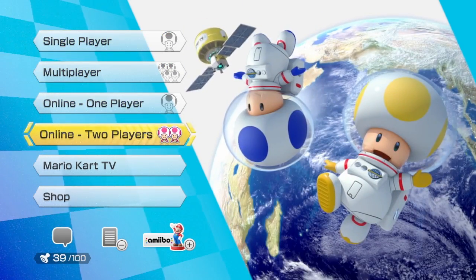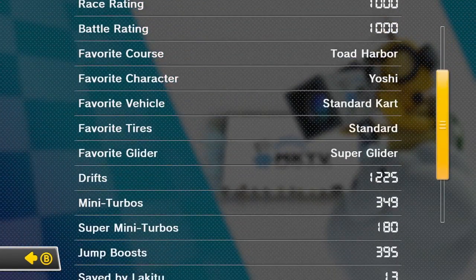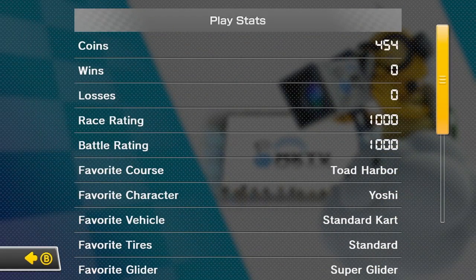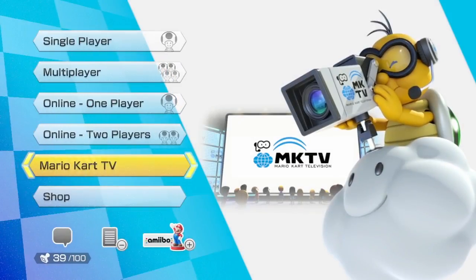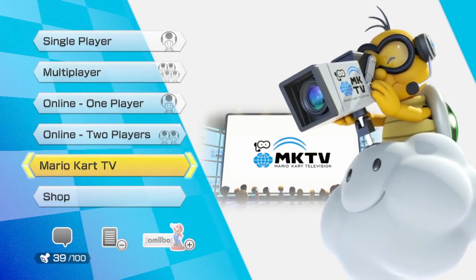As you can see here, if you press the minus button on your gamepad, you sort of have a record stat calendar of everything that you've done in the game. Also, you can see that little amiibo icon in the corner if you press the plus sign.